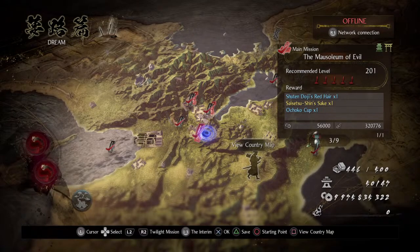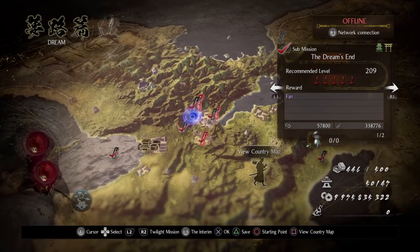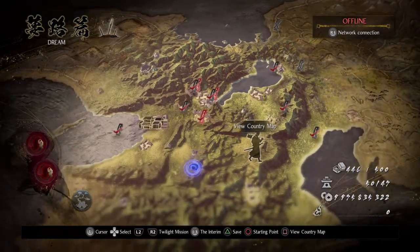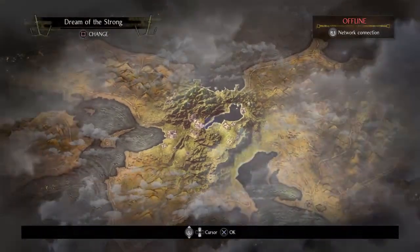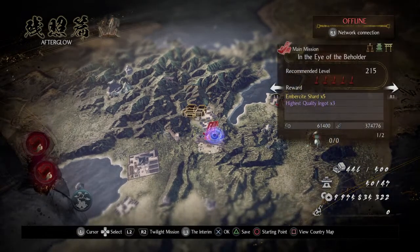I should have that mission pulled up for you guys to show you exactly which one it is. But you could also do another thing — fight human characters. They actually give you a pretty good amount of familiarity. We can also look if there's a mission where you can specifically farm glue, but I'm not sure there is.